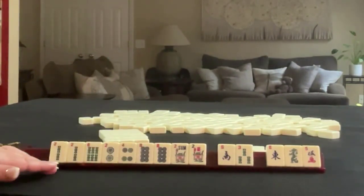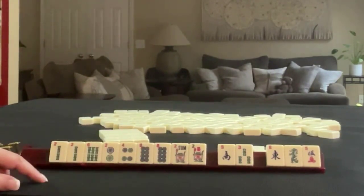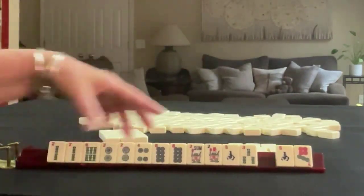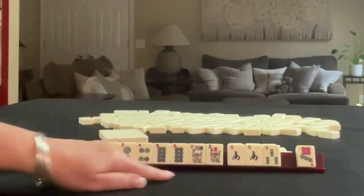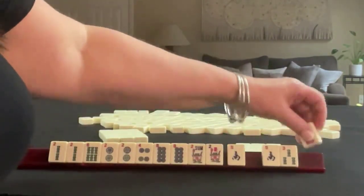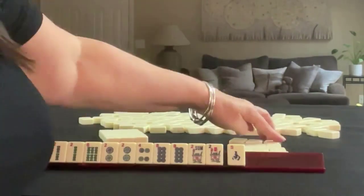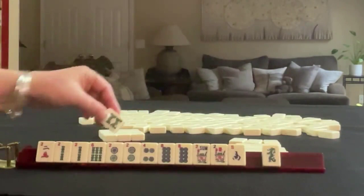Keep number tiles. Focus on the flowers and these two multiples. We picked up a two, and there's another multiple with the south, but we've already given up the east. I think I would just break that up and focus on the number tiles. Two, eight — so I'd keep it all.